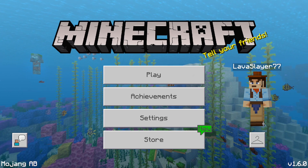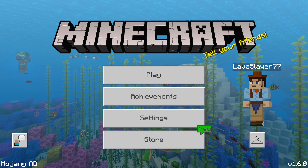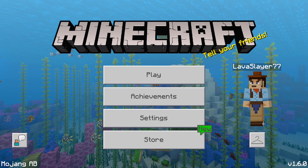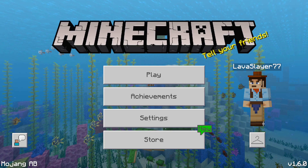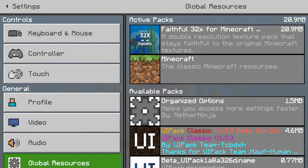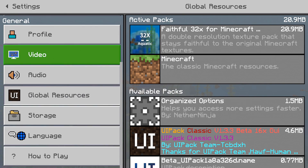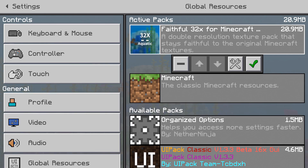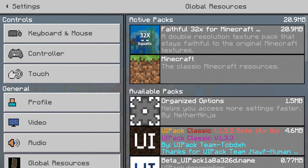The first thing we're gonna be taking a look at in today's video is the Faithful texture pack — this is the 32 by 32 if I'm not mistaken. All you guys have to do is pretty much download it from the description below from MediaFire, and as you guys can see this is the 32 by 32.